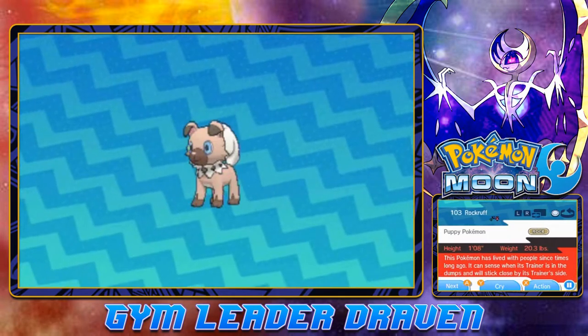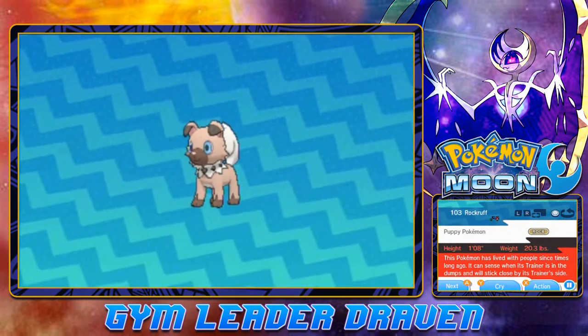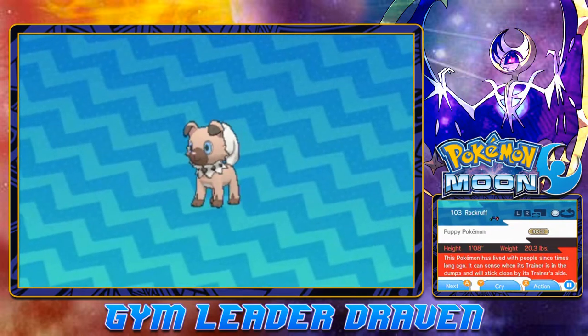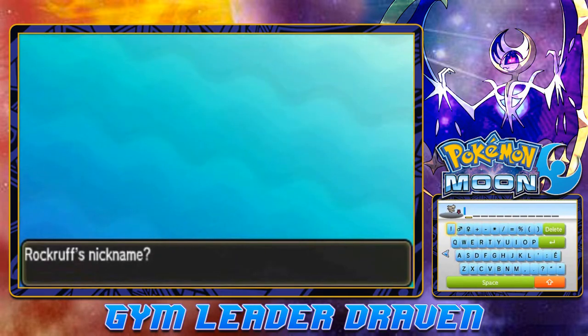Rock Ruff — the Puppy Pokémon, a Rock-type. 'This Pokémon has lived with people since times long ago. It can sense when its trainer is in the dumps and will stick close by its trainer's side.' Now let's give this Pokémon a nickname. Let's call it... Terror Ruff! That's a good nickname — it just popped into my head. It is female too, so Terror Ruff it is.